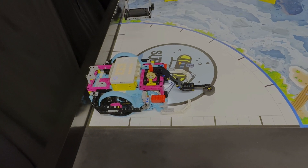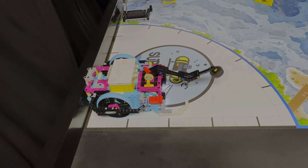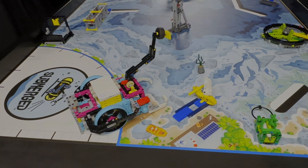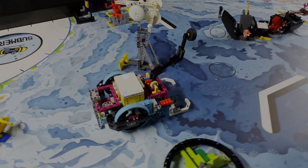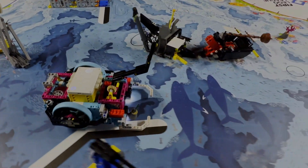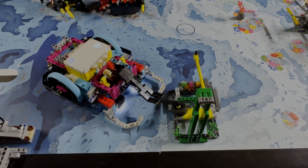Our robot starts from the right launch area to collect the first reef segment on the east side of the field. As the robot drives across the mat towards the coral reef structure, it pushes the reef segment in front. The robot approaches the mission model at an angle from the east and presses down the yellow activator plate to flip up the corals in the coral structure.